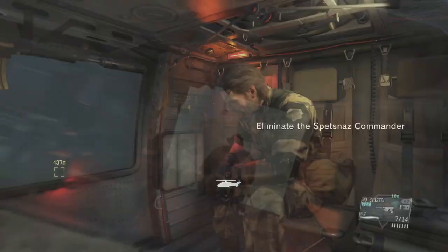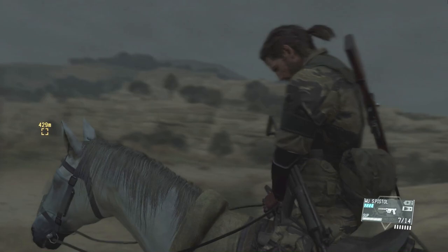Welcome to the S-Rank walkthrough from Metal Gear Solid 5, mission 3, A Hero's Way. You'll need a sniper rifle to get the S-Rank quickly, so equip one and then pick the eastern landing zone.